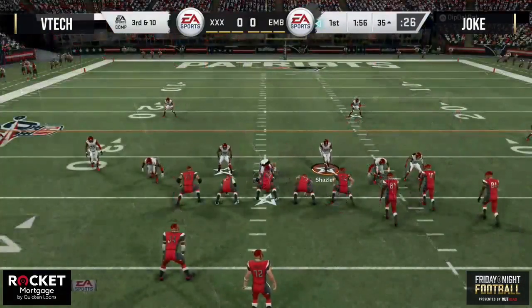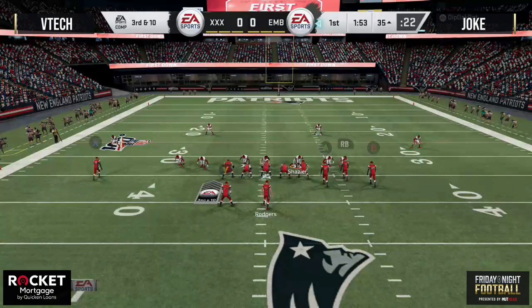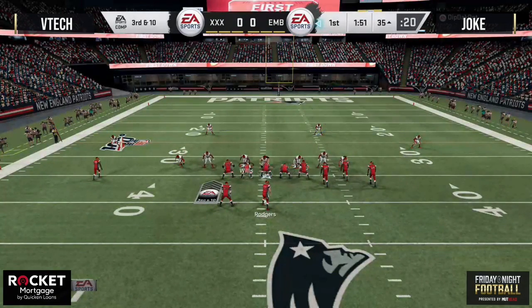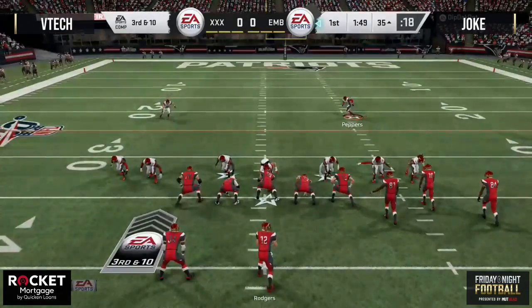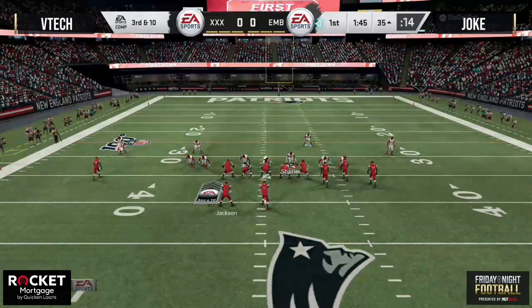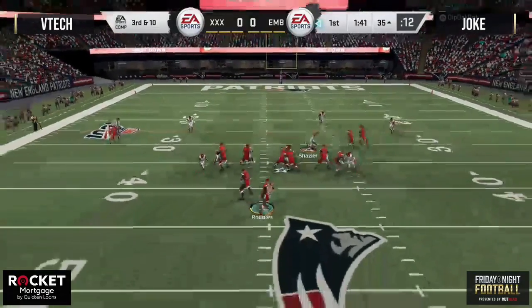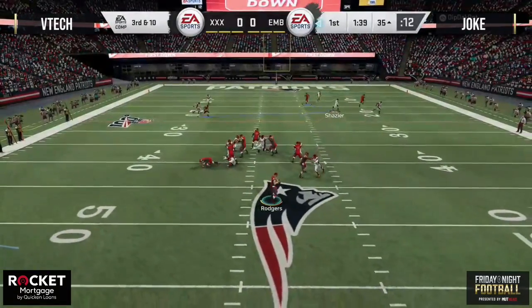Strong safety is a very deep position. You guys obviously have Tillman as your master item, you've got Jamal Adams with the Enforcer, Ed Reed just came out a couple of weeks back — even though I feel like he's a free safety, he was when he played in the NFL, but he's a strong safety in MUT. Now you get Polamalu in the mix. A lot of great strong safeties in the game.